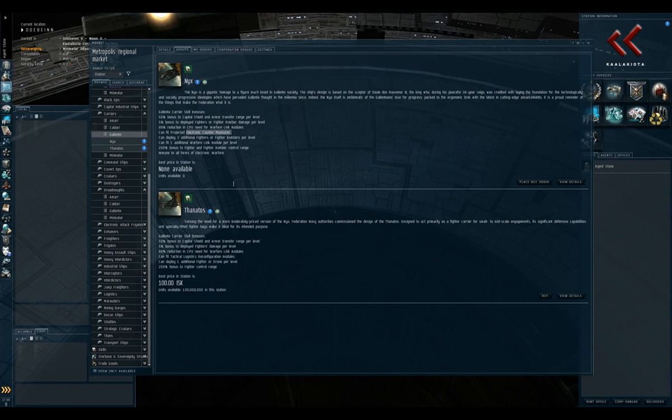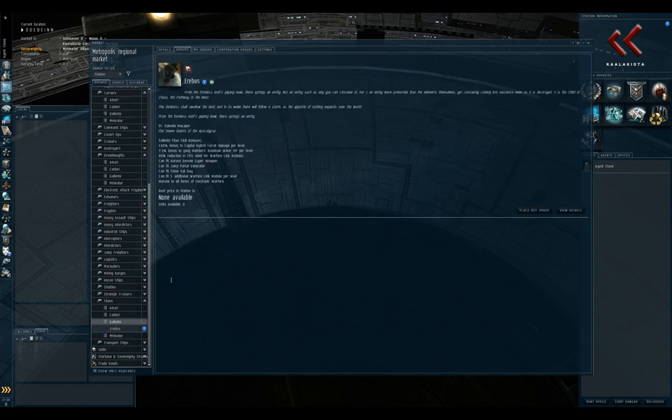The other super capital is the Titan, which like the super carrier cannot dock in a station because it's too big. It can create a Clone Vat Bay, allowing the ship to give jump clones to other players. Most importantly, it has jump portal generation — if the enemy has a Titan, they can jump their fleet to a cynosural field or beacon in another system, moving a fleet of battleships from the Titan's location through to where the cyno is.